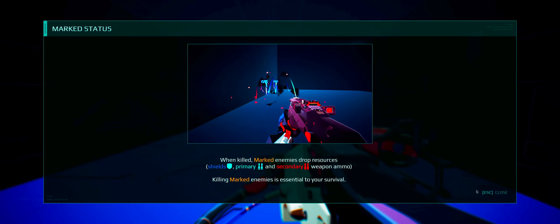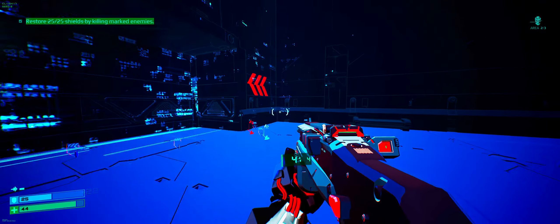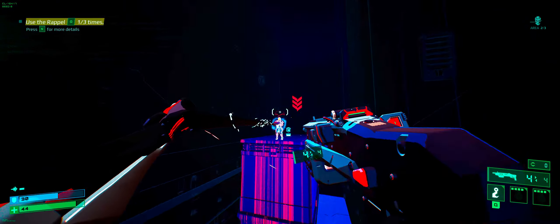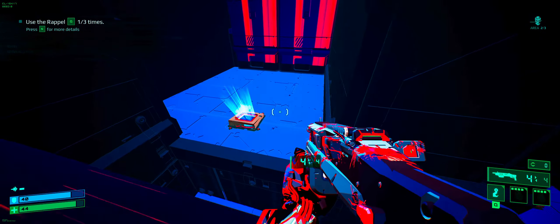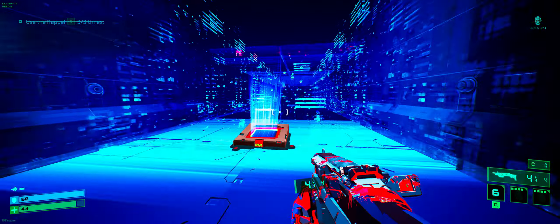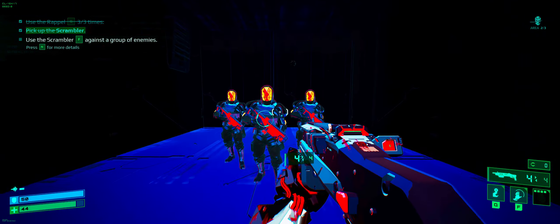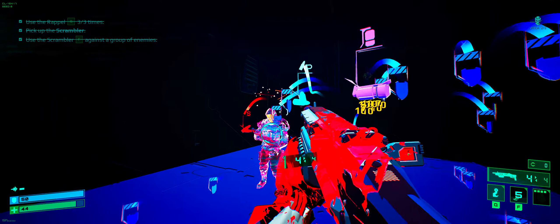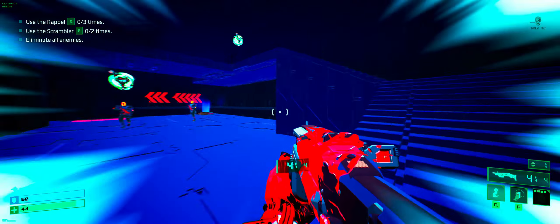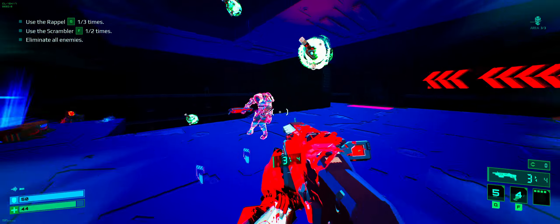I'm going to kill the marked enemies — they drop resources. I didn't have any more rockets left. Grip warrior rappel. My brain has not had to work very hard today. This game's already pretty cool — it gives me a grappling hook. What's this? The scrambler? Oh, they're just stunned? That is such a fun effect. You get scrambled? Scramble not available yet — it's on the right.